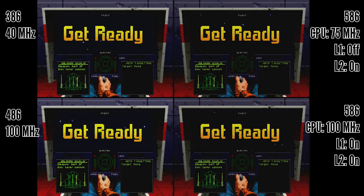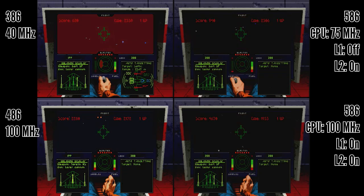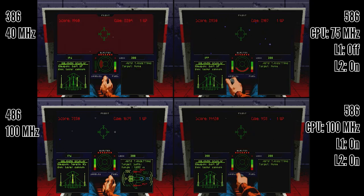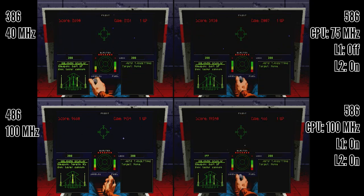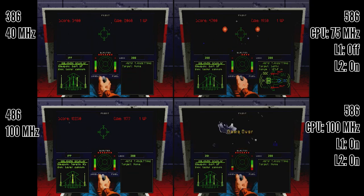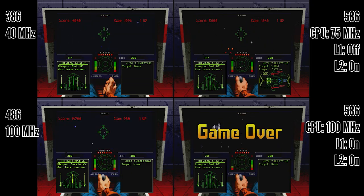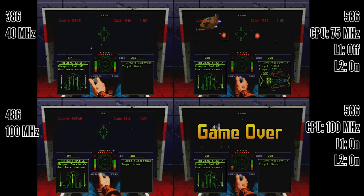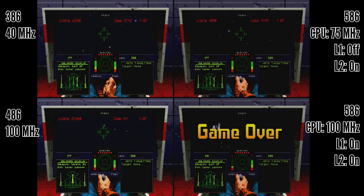Now let's look at Wing Commander 1, which is one of those tricky games. On the top the slowed-down Pentium class machine versus the 386 lines up pretty well. On the bottom it's unplayably fast, so you really can't play this game at those speed settings anymore.